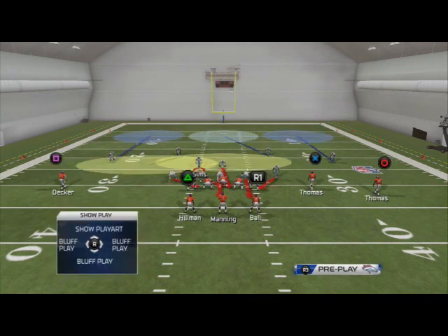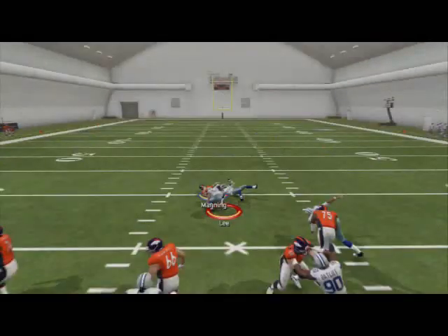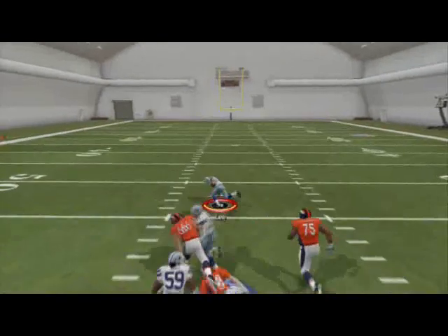Let me reset these linebackers. You don't need to shift your linebackers to the left. And you're going to hold Sims over the guard. And here you're going to see you're going to get A-gap pressure, two guys free up the A-gap, for a quick sack fumble on Peyton Manning.